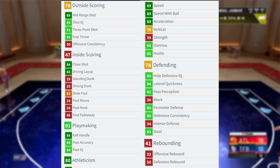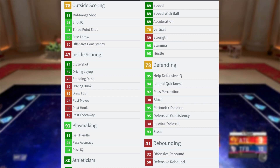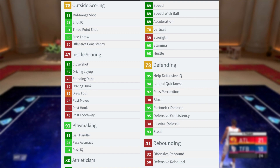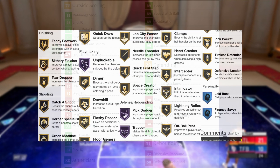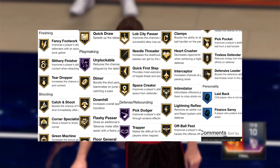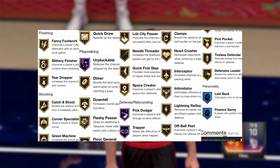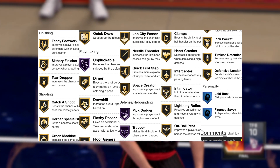I haven't looked at the badges yet — I'm about to look at them right now. If one of his Hall of Fame badges is Clamps, because he has three Hall of Fame badges, I'm going to be shocked. His three Hall of Fame badges are Unpluckable, Pick Dodger, and Trapper. If Kirk Hinrich got Clamps, he would be pretty valuable.